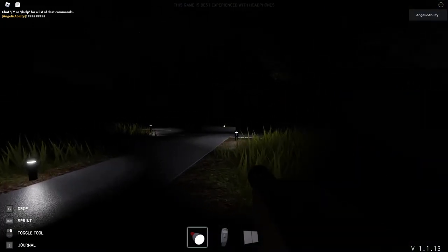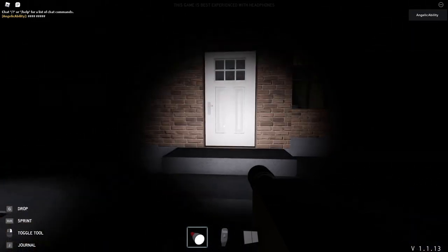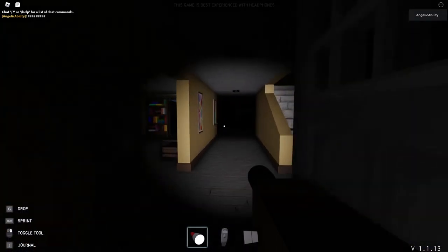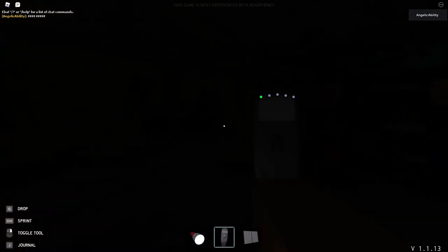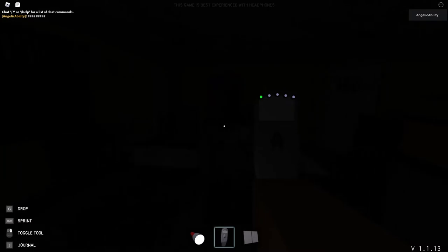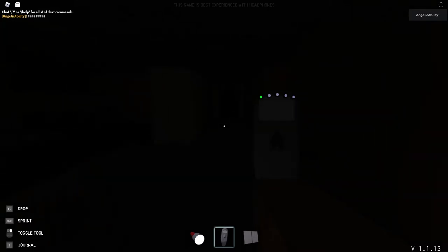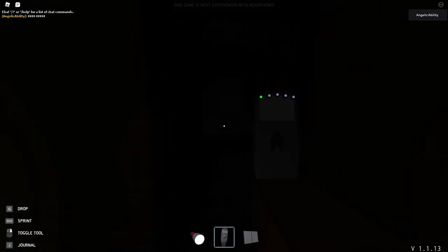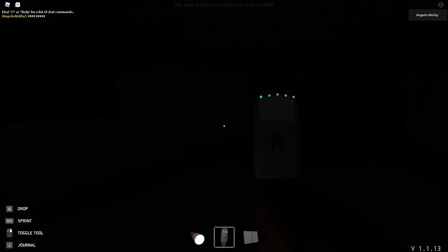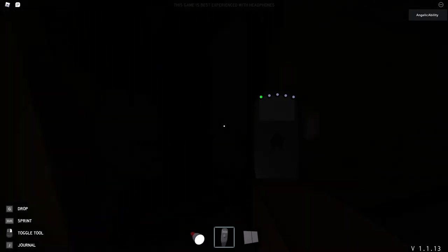Okay, so the best way to do this without using the other items is to look for EMF 2. If you go around room-to-room checking for an EMF, if it goes up to 2, walk out of the room and walk back in once it goes down to 1. This will show you if the ghost is actually in the room. If it ever goes up to 3, that might just be ghost activity instead of an actual ghost room.